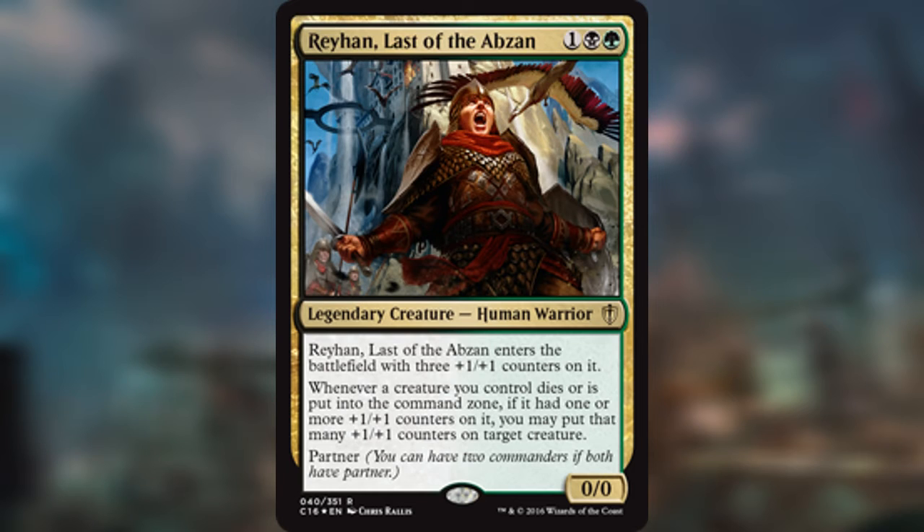Rayhan is kind of a standalone commander — nothing too intuitive by itself — but you can choose from, I think there's about ten partners out there. So you can choose from a ton of different options to completely customize how you want your deck to be built, with all different sorts of commanders with different archetypes and synergies, and really pick and choose the exact type of commander you want for your deck.